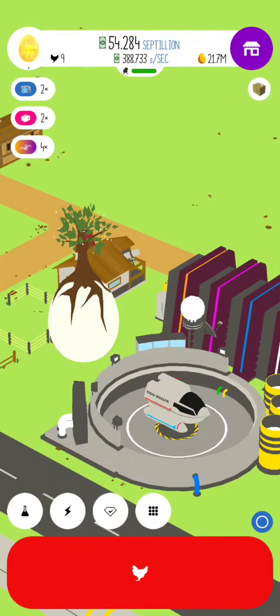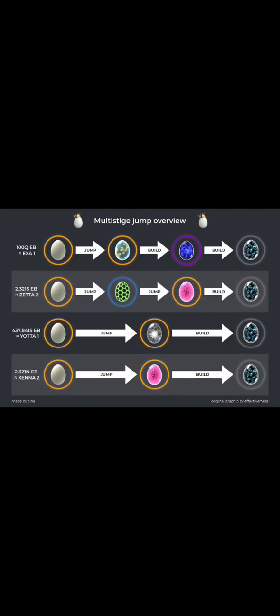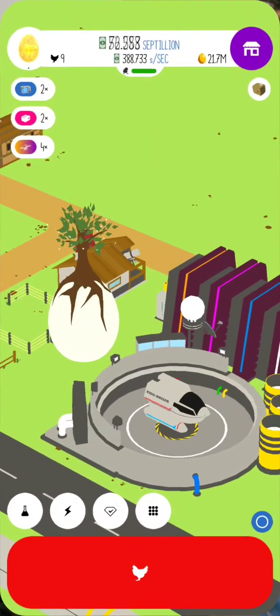Before you start, you've got to make sure you know exactly what egg you're shooting for, where your build-up point is, and where you move on from that. There's a really nice graphic that shows your roll in Egg Inc. — it's attached to the Discord server, I'll put a link to that in the description — just so you have a good idea of what these numbers mean. As you get higher earning bonuses, you won't have to jump two times. For a while you'll have to jump to Tachyon, then Lithium, then Universe, but once you hit Yoda 1, which is 437 SEB, then you can jump once to Graviton and eventually to Universe.